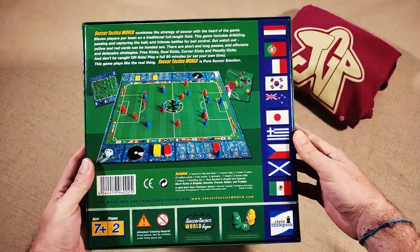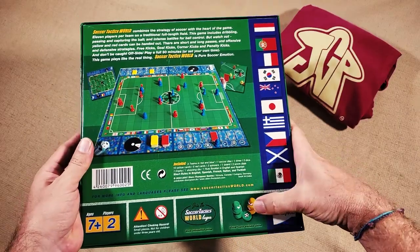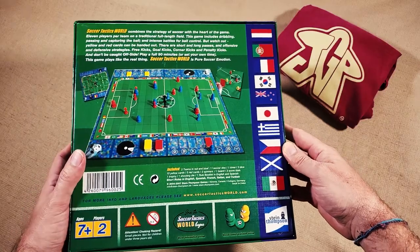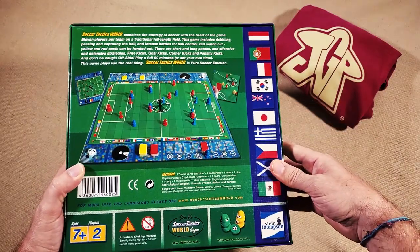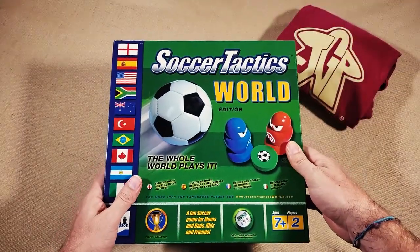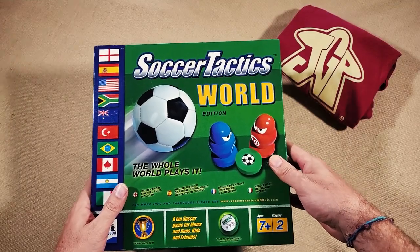Nice look at the board here and how everything is set up on there. There are different color teams available if you want to get those. A bunch of languages are included, along with a list of what's in the box. This game is from 2006, although this is the multi-lingual edition from 2007.